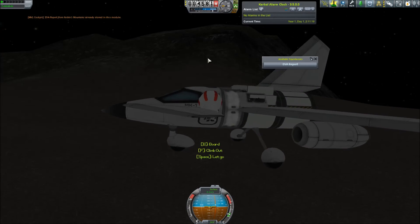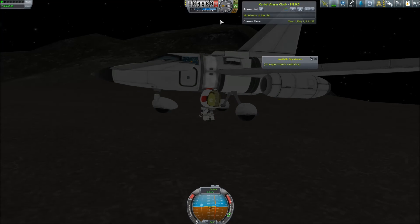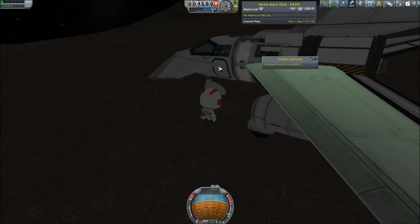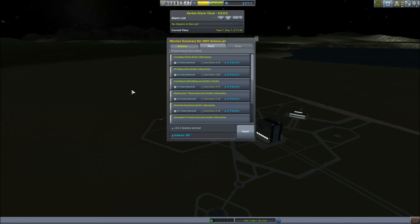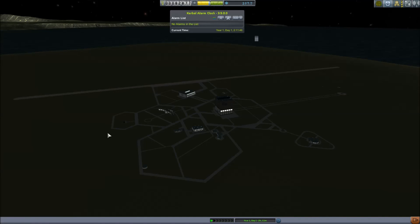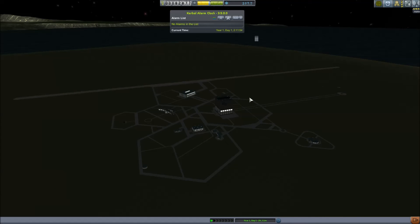EVA from the mountains — maybe we have it, maybe we don't. Can we actually get back in from down here? Stop bonking your head. We can't grab that one, so we're going to recover the vessel. Let's see what we got — the EVA report from the mountains and 21.5 science. That's fantastic. Next time we'll spend it on something we really want, maybe some rocket parts since we're going into space. Anyway, if you enjoyed this episode please make sure to leave it a like or a comment below, and until next time have a great day!